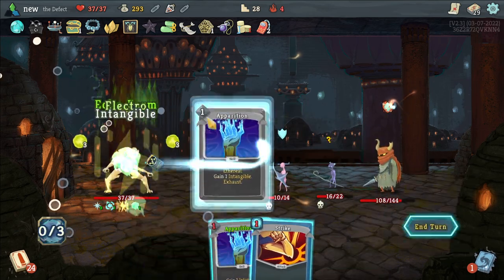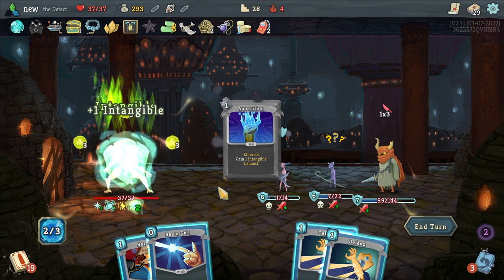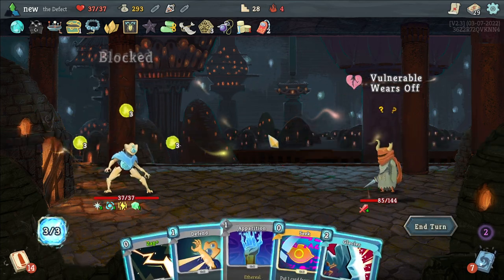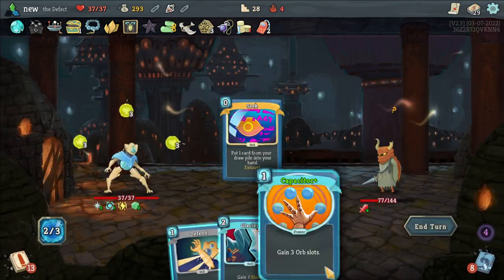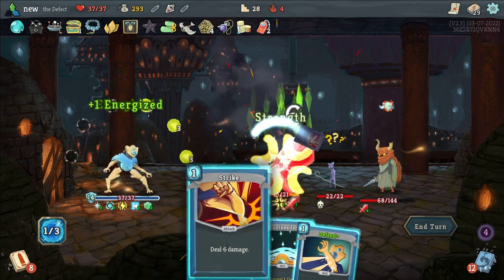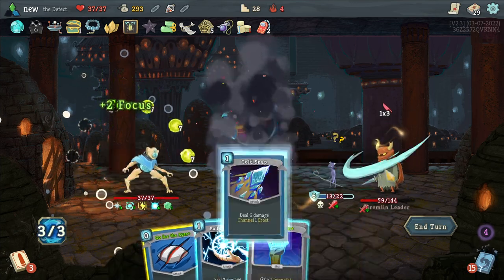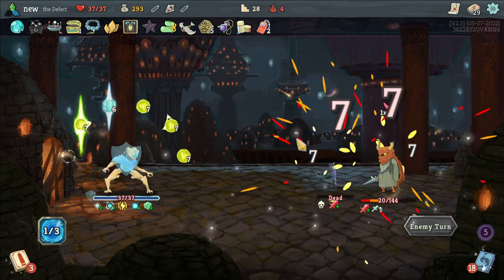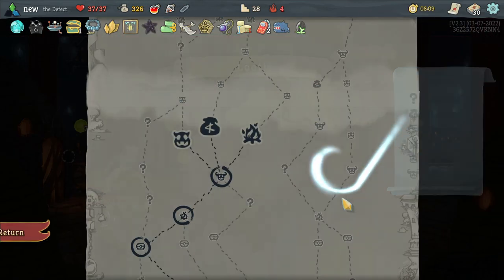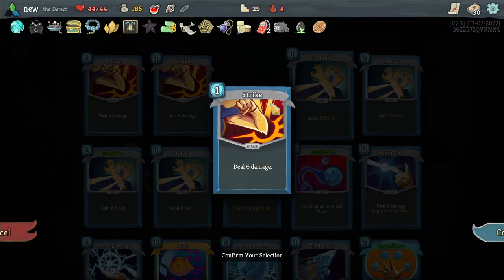That's what I was hoping for. Thank you game, you're feeling very generous today. Mob Bank, Toxic Egg, Hologram is good. We'll take the extra HP and remove a basic Strike.